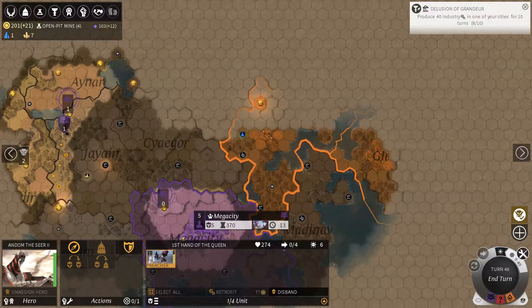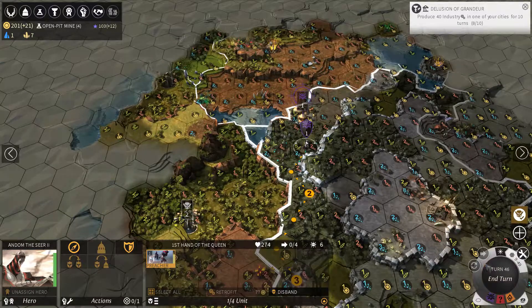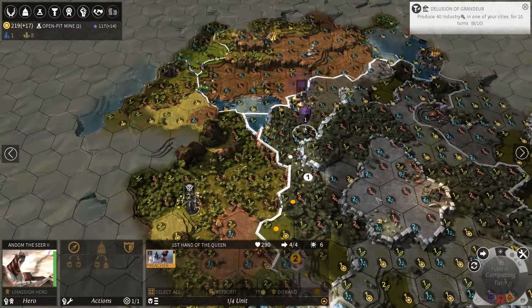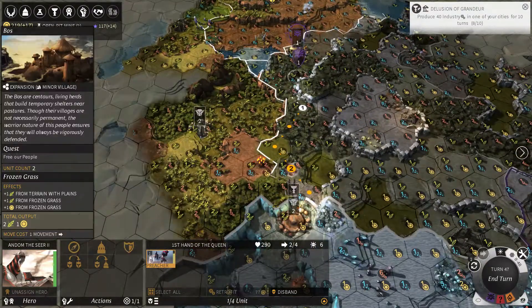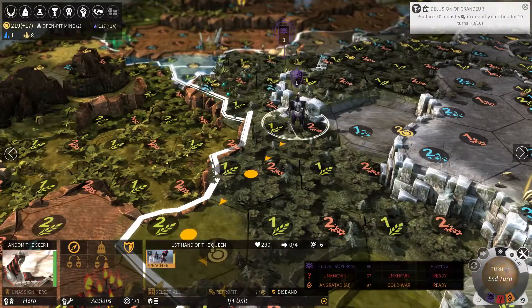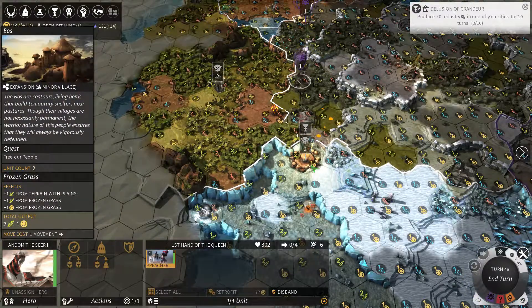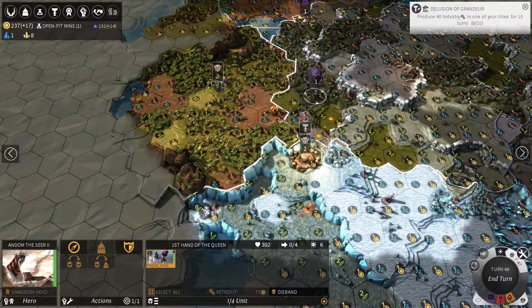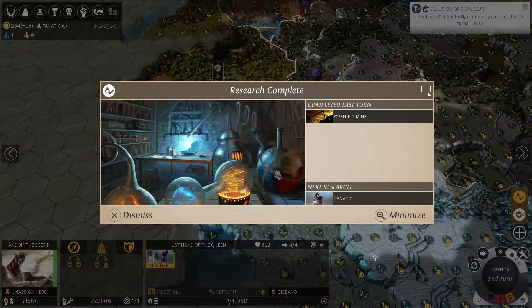Looks like the dragons have been expanding — I will probably be surrounded by dragon cities before too long because I can't actually expand. That's the huge downside of this faction, but I'm giving them a shot — I want to see if they can actually win a game. Because I can still control villages inside of enemy territory as well. So just because they have the area doesn't mean I can't get my bonuses from a little village.